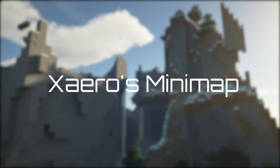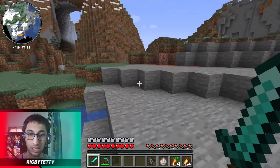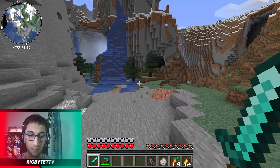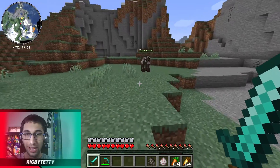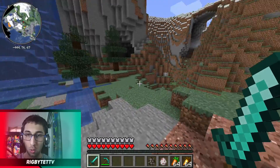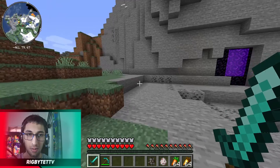The second mod on the list is going to be Xaero's Minimap, which as you can see on the top left corner of your screen basically adds a minimap to the game for those people who get lost finding their way around the world. This is a pretty good mod and it's basically a replacement for Journey Map, which is on Forge and older versions of Minecraft.